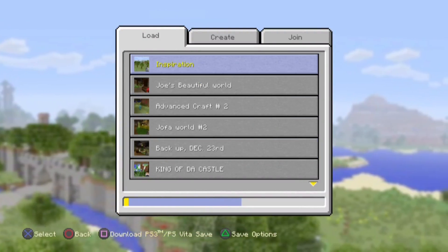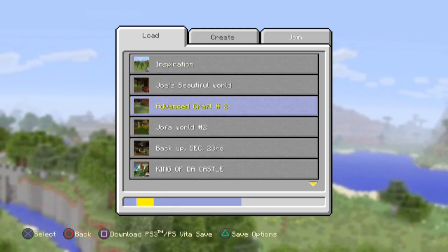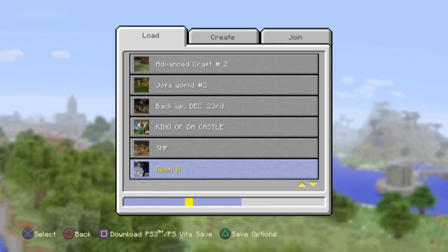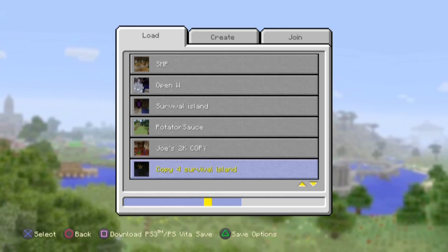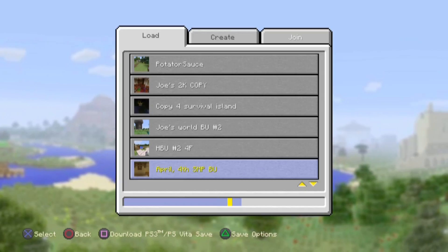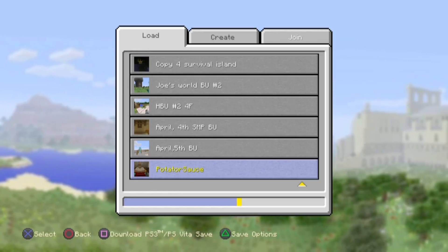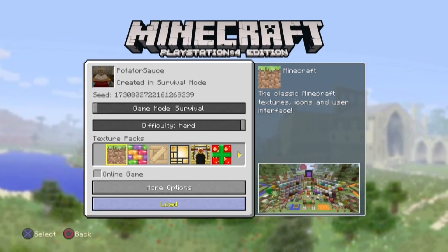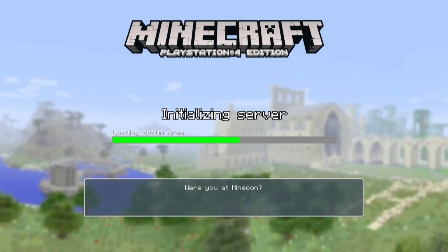Man, look at all the worlds I got though. We're kind of taking a detour from the episode. There's Inspiration, my LP, Advanced Craft, Joe's world number two, backup, December, King of the Castle, SMP - that's like the old SMP world - open world, survival island, potato sauce, Joe's 2K copy, copy for survival island, Joe's world backup number two, free for all, a bunch more backups, and then there's potato sauce. Do you guys know what this is? I think you guys do. This is my old world - before I started live streaming and stuff - I want to show you guys that real quick so you can see how much it changed.